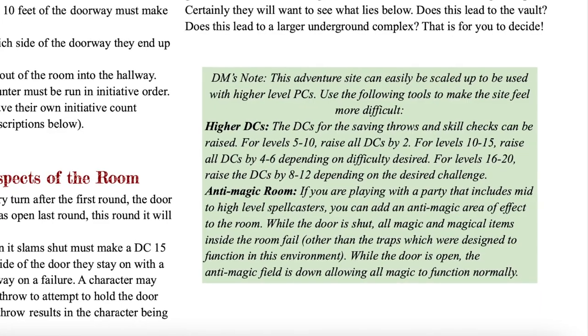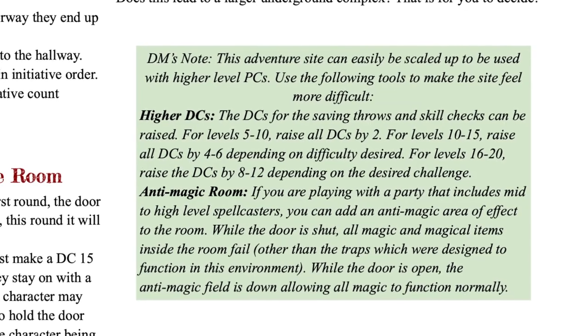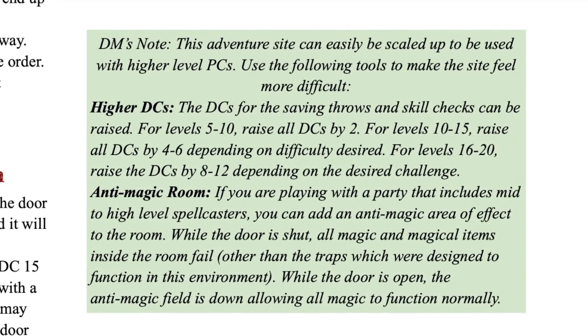This room is actually fairly simple to scale up for higher levels. For characters around level 7 or higher, I'm going to add an anti-magic field to the entire room while the door is closed. That way you as a DM don't have to track another thing in this encounter — you just need to remember that when the door shuts, everything magical in the room stops being magical, other than the traps themselves. The next thing is to just raise your DCs and damage type. By level 5, maybe you want the DC for all of these things to be about two points higher.